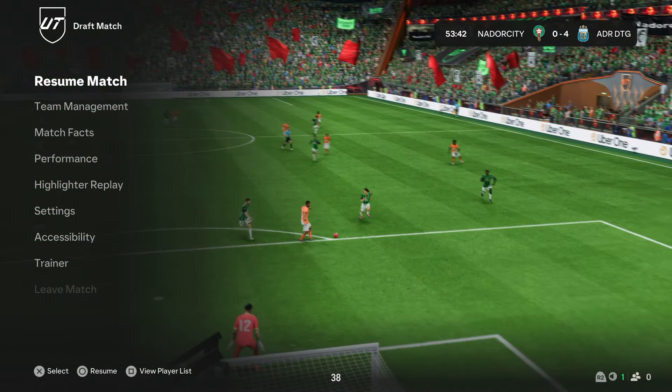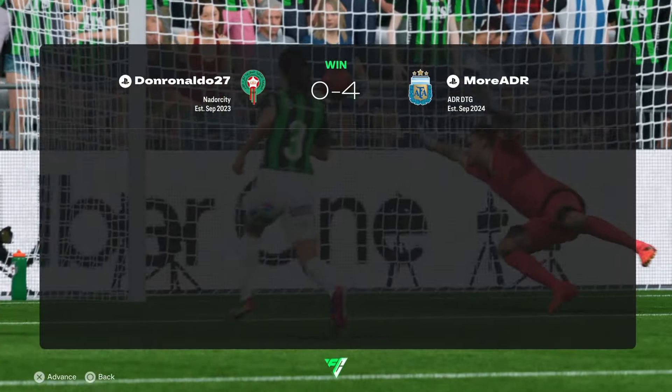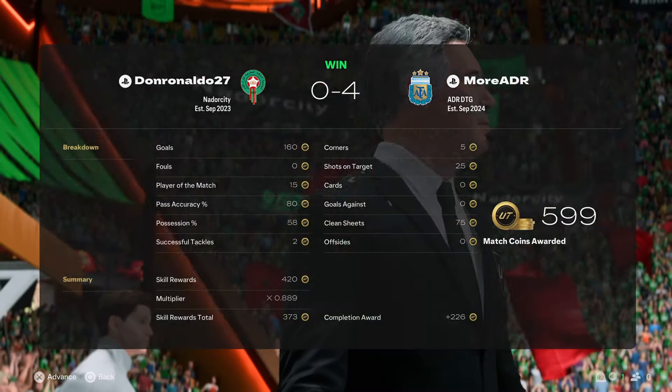Finds Oppender running through again and he makes it four - surely he's quitting. He is - he's out of there. Oppender running down the middle is a cheat code with Guti and Schneider with Incisive Pass - it's just ridiculous.